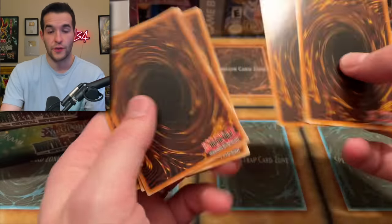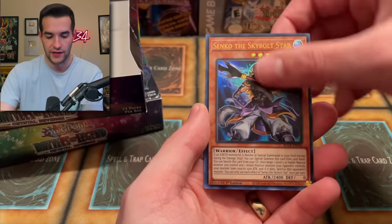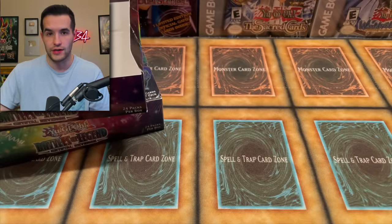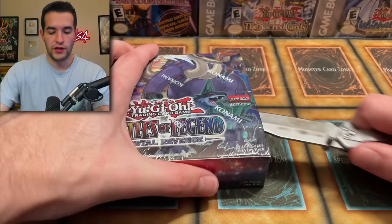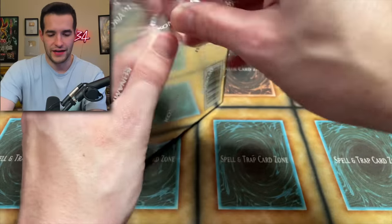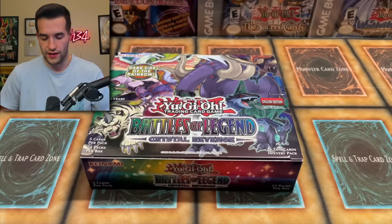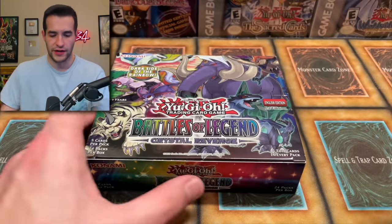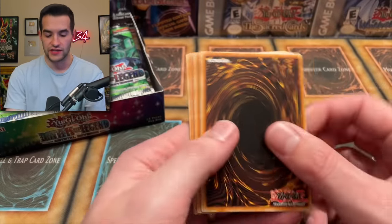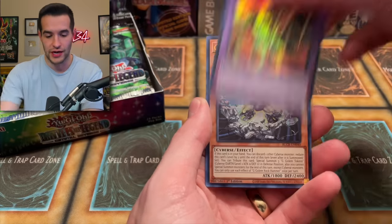Last pack of this box. So far no Access Code Talker, unfortunately — that's also a Starlight in this set, which is insane. Nine Starlights — what do you guys think about that? Let me know in the comments. Crystal Beast Amethyst Cat, the Advanced Crystal Beast — looks really really good. Make sure to let me know what you think about the nine Starlights in this set because that is basically confirmed. Access Code, Yada's in here, we've got five pieces of Exodia, and I think Blackwing Armor Master is a Starlight too, which is cool since Blackwing stuff is in here.